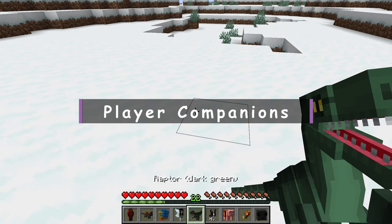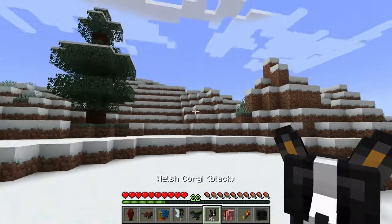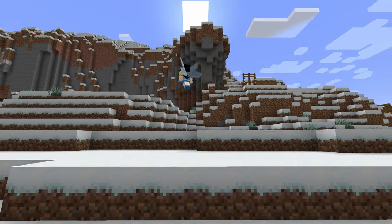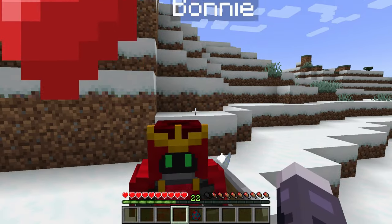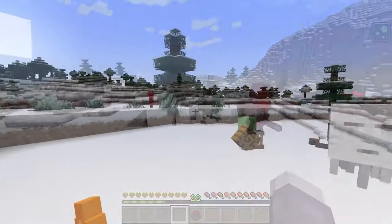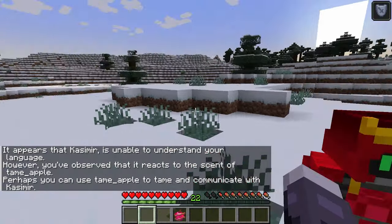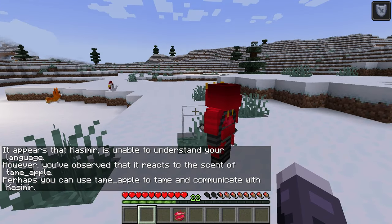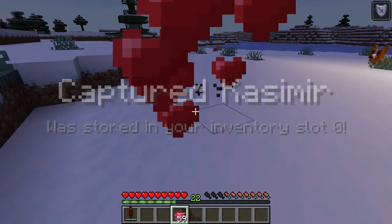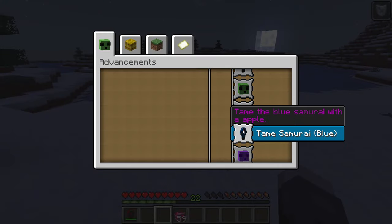Player Companions. The mod adds various companions for the player with a simple control system and functionality. Each of them is divided into three classes: collector, healer, and guard. The healer will heal you, the collector will collect your things, and the guard will protect from mobs. The companions themselves are quite diverse — you will be able to tame a fairy, samurai, dinosaur, slime, or many other creatures. The process of taming takes place with the help of new types of food, and you will receive achievements for each tamed companion.